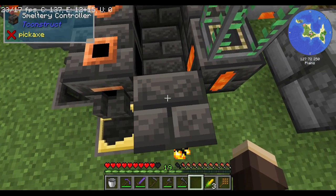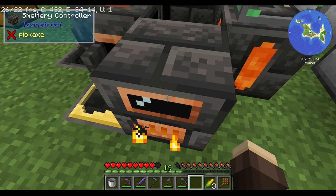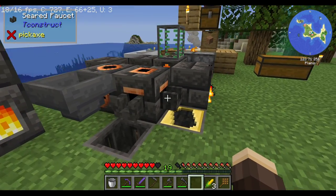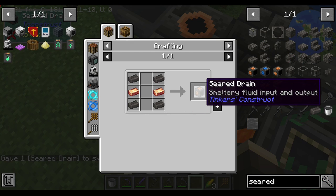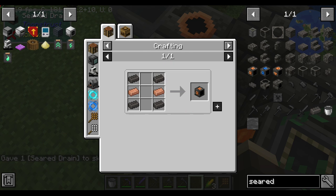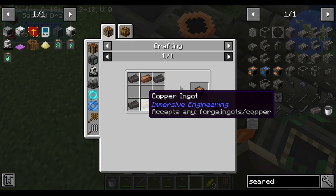What's nice about the smeltery is that it's actually a semi-cheap way of making obsidian, so instead of using a giant diamond pickaxe you would just use copper — which is what's used to make the seared components. You need two copper in this configuration to make a seared drain, and two copper in this configuration to make a seared chute.